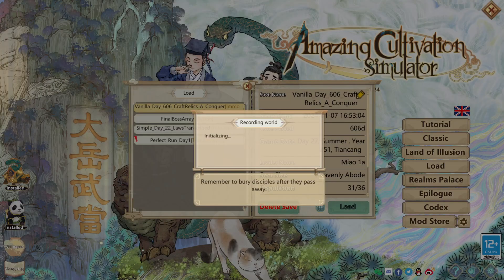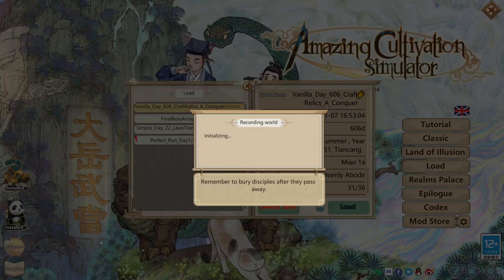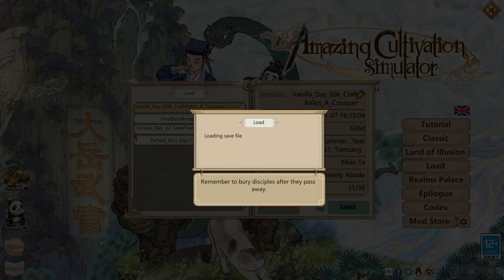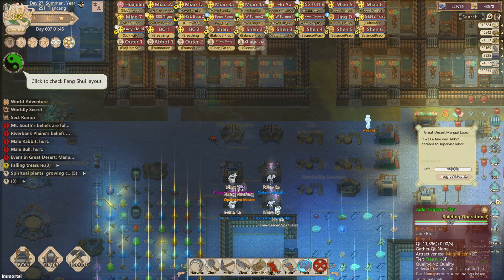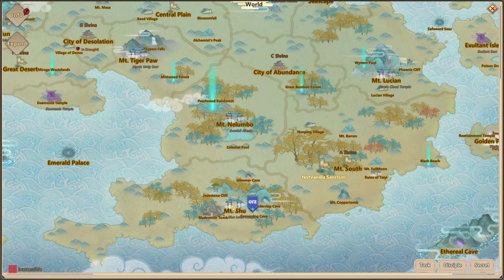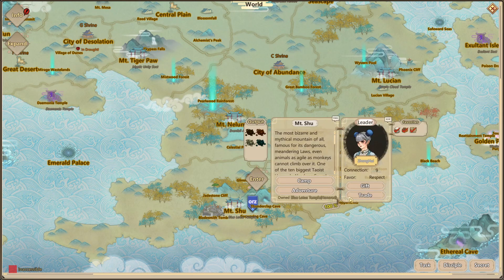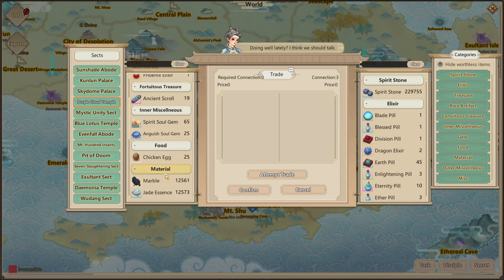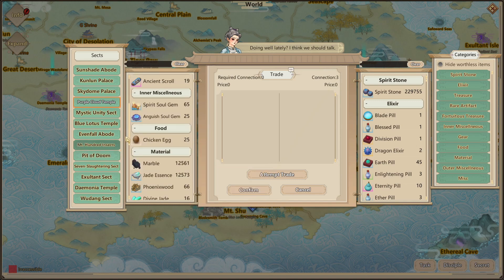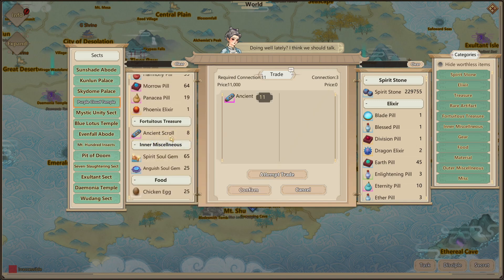I'm naming this save file 'conquer sects' because to get ancient scrolls you pretty much have to kill sect elders — they cause connection issues. However, you can bypass the connection system by conquering sects. If we look at Mount Shu and go to trade, they have 19 ancient scrolls they can sell with no connection required. I'm going to need at least 19 scrolls per Shandau disciple, so just having 19 connection is very unrealistic — it would require continuously killing elders, regaining favor, then buying more scrolls.